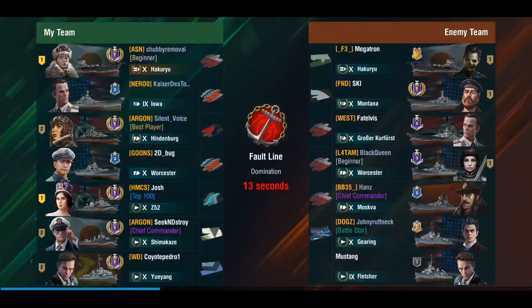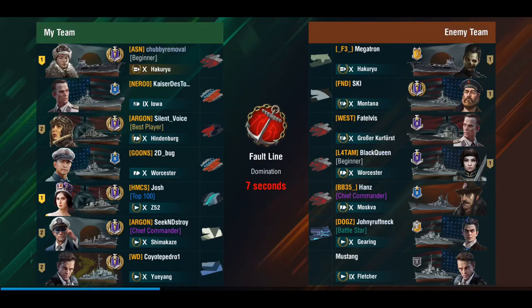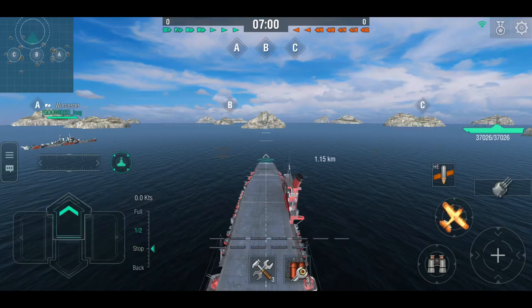He's in an almost all-out tier 10 game, teamed up with a Z52. The enemy team has a Montana, a Worcester, so there is some AA on the enemy team. They are playing on Fault Line in Domination, which means a triple cap, with three destroyers on their team — that could get interesting.